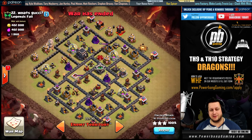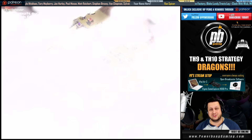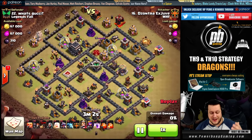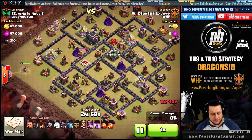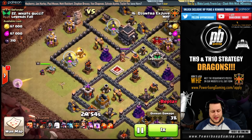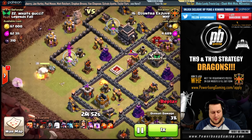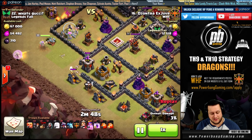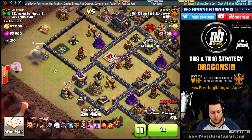That's going to allow him to take a lot of rages and haste. Watch the replay — he took four rages, which I didn't know exactly during the scouting process. Minions go down up top to help the funneling process, forcing the queen to the south. A giant comes down on the bottom to distract defenses while wall breakers open up the wall.